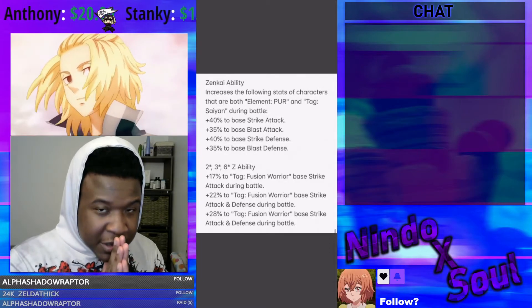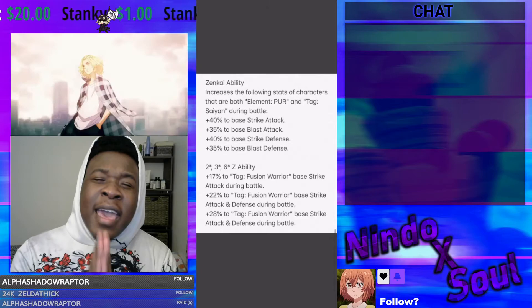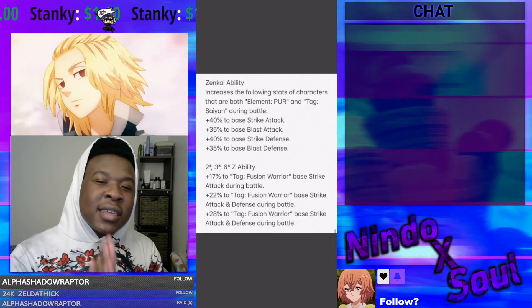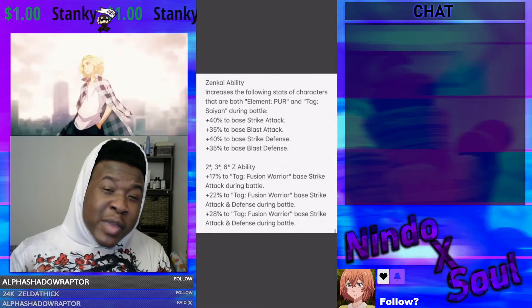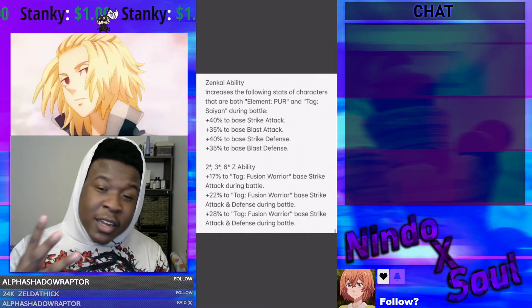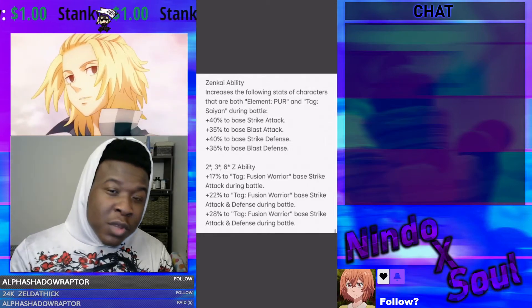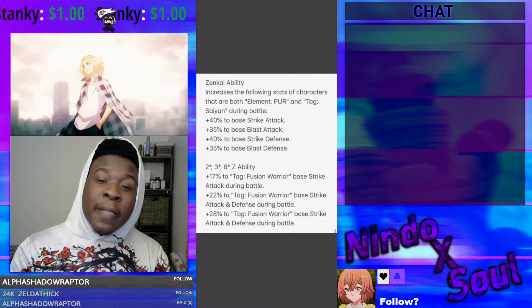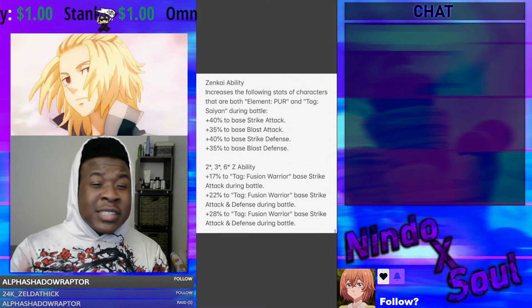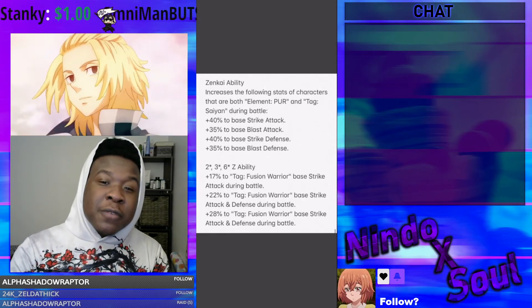What I'm looking at mostly right here is element PUR and tag Saiyan — he is Zenkai buffing every PUR Saiyan in the game. This makes the leader slot even more usable. You can mix him with a lot of Saiyan teams, and there are a lot of PUR units you can mesh him with — Movie Broly, the new Goku and Vegeta. I knew they could be on the same team, but to be Zenkai buffing them while on the same team is actually pretty freaking absurd considering his kit.